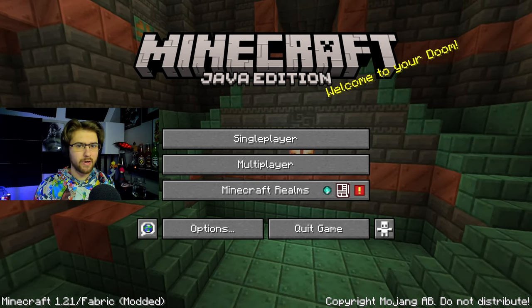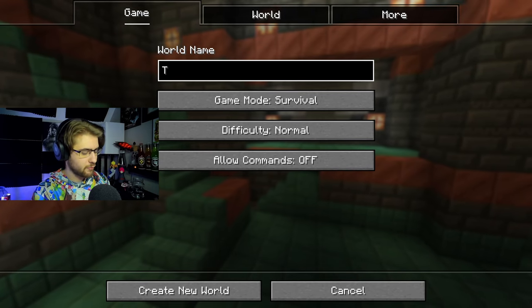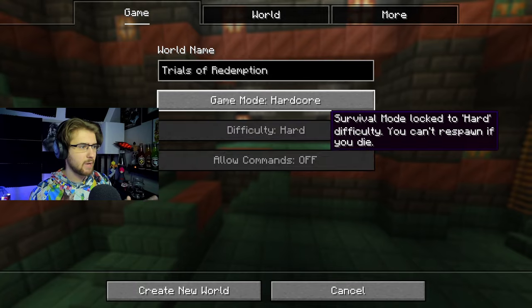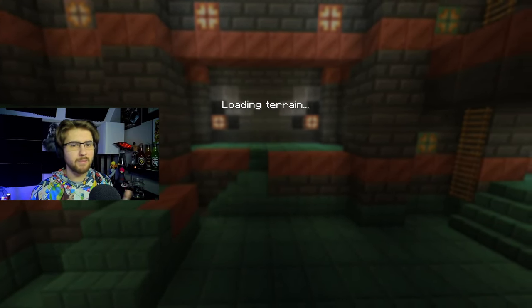So without further ado, let's get on the way. Now obviously when you create a world, you need a perfect name. And I think the best name for this should be the Trials of Redemption — kind of a pun on the brand new update, but also the fact that I want to redeem myself from my previous Hardcore Survival World. So that's why I'm naming it that.